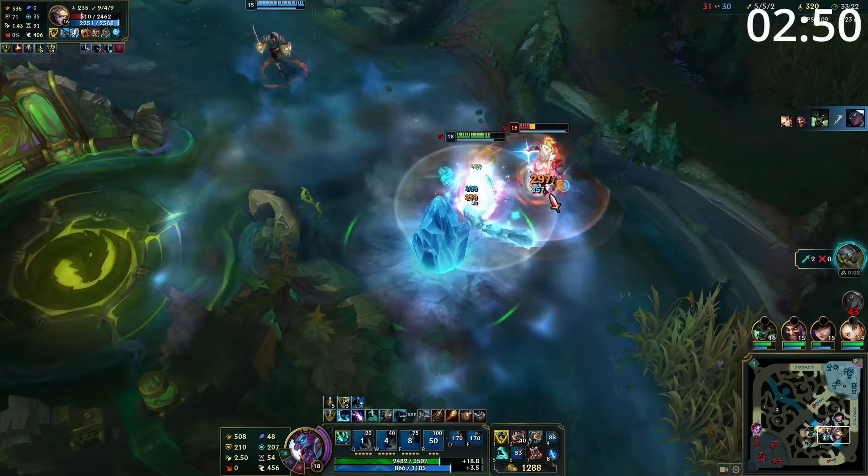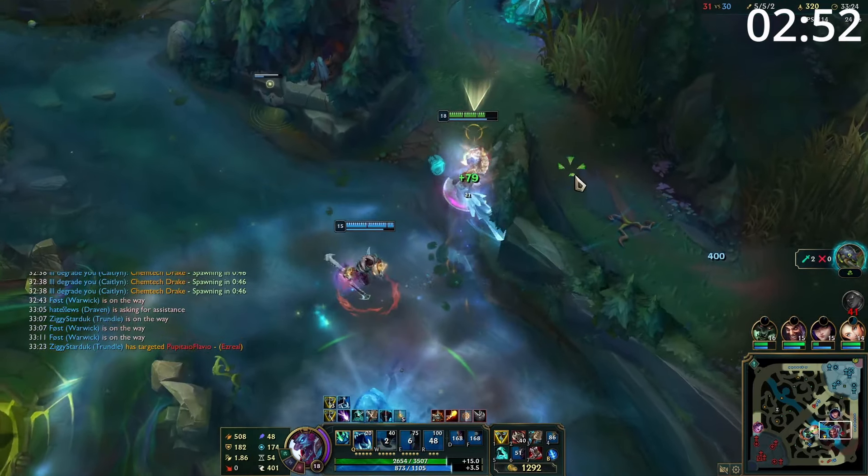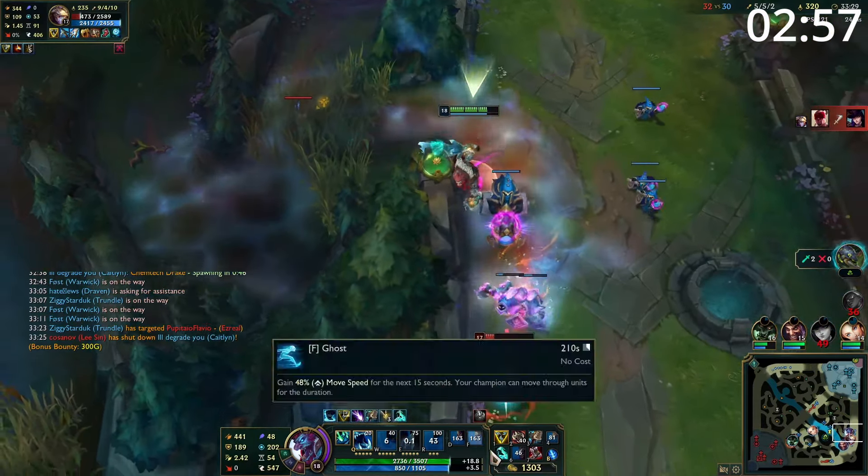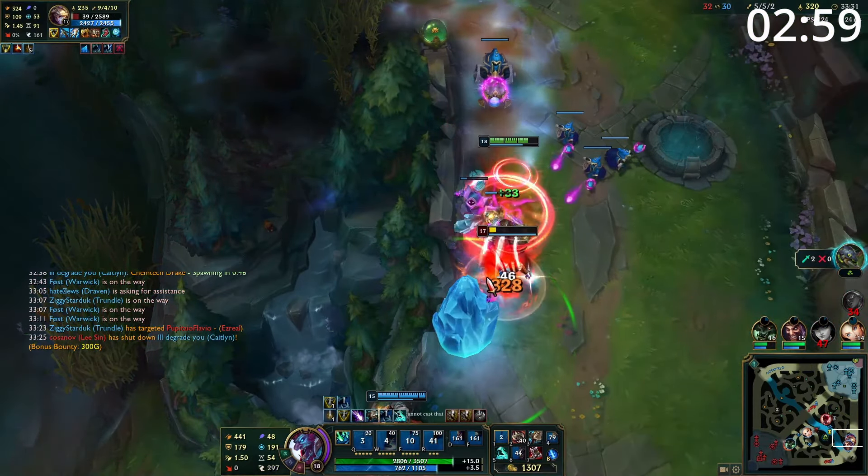Entering later game teamfights, you want to play the frontline diving onto their backline. Use your ultimate on their tankiest person — this will make you ridiculously tanky and make them incredibly squishy. Either shred through them and dive their backline, or simply run at their backline and start smacking them with a club.